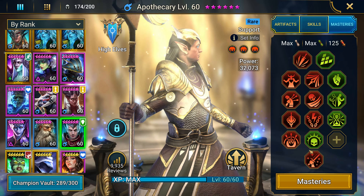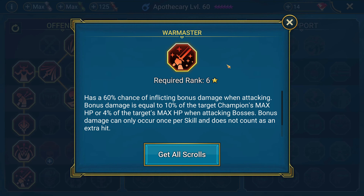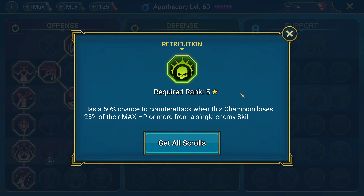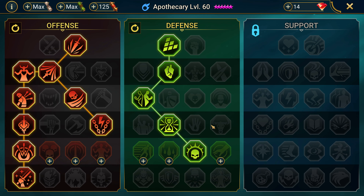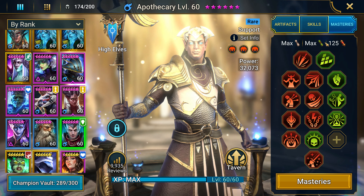Just to go over his masteries real quick — I built him out a little differently for Clan Boss and haven't touched him for a long time. Definitely want to go for War Master if you're using him for Clan Boss to get a little more damage out of him. I also went with counterattack because I was using him for Fire Knight and wanted him to counterattack with his A1, which attacks three times — very good for Fire Knight. I think this is a decent build for PVE. I just wanted to run through Apothecary real quick in case you didn't know, but most of you are already very familiar with him.